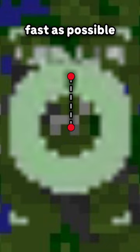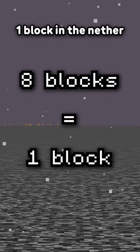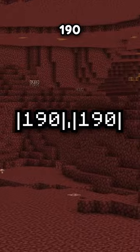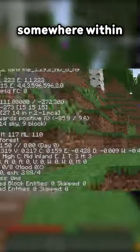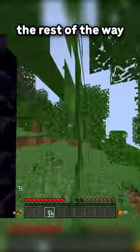So to find a stronghold quickly, you want to get to this green ring as fast as possible, and to do that, we use the nether, as 8 blocks in the overworld is 1 block in the nether. So you want to travel roughly to the coordinates 190 on any X or Z axis in the nether. In doing so, when you enter a portal at these coordinates, it will spit you out somewhere within this first ring. Then it's as simple as using Eyes of Ender to lead you the rest of the way.